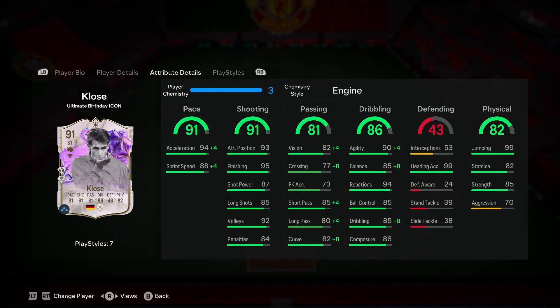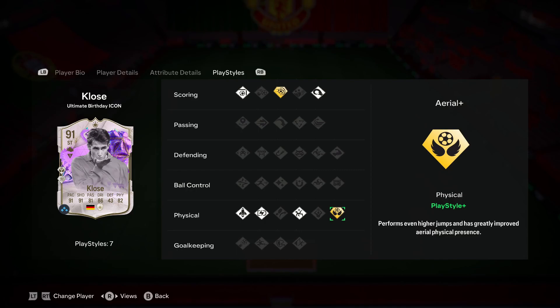98 acceleration and 92 sprint speed is definitely something you cannot complain about, so I'm super excited to see how well this card does in space. When it comes to physical stats, he has 85 strength and 70 aggression — that 85 strength is going to help this card a whole bunch. He also has 99 jumping and 99 heading, which is obviously to be expected for a Klose closer card. He has two play style pluses: power shot plus and aerial plus — both very self-explanatory for this type of player.